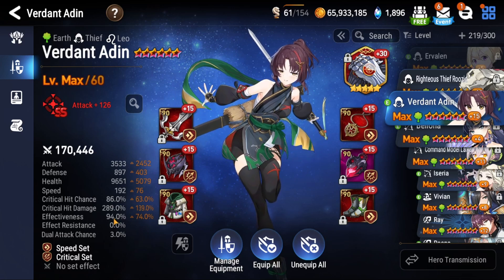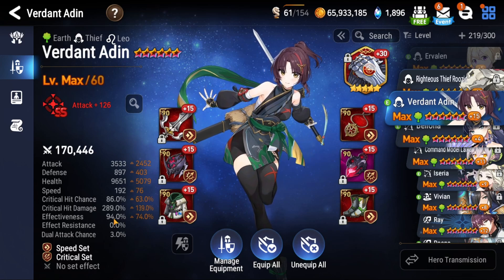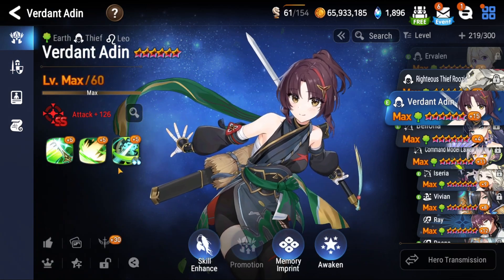For effectiveness, you need 105. The Bernard artifact also gives me 10% effectiveness, so I'm 1 effectiveness off, but I can't really fix that. The rest of the stats are trivial — these are all free.